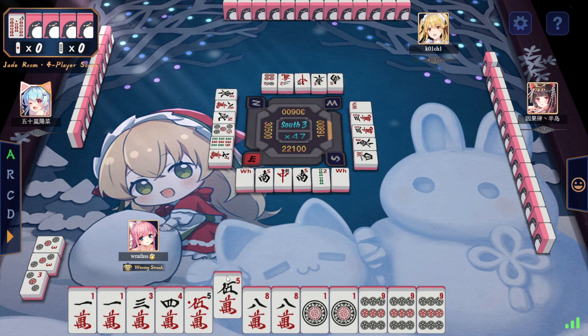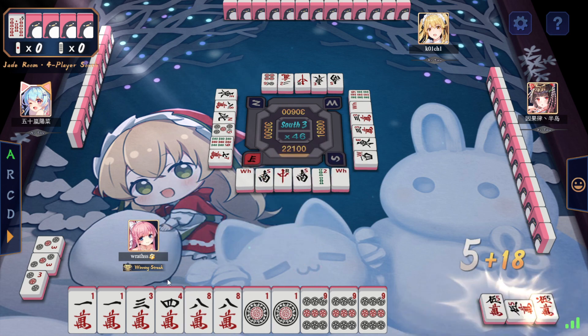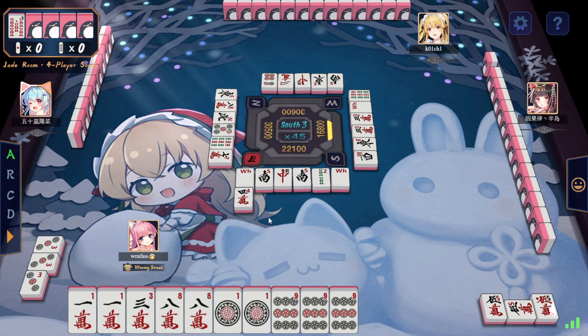Drawing a 5, obviously. Drawing a 4 - that's Chiitoitsu. I could pawn that - that's what I should do. Yeah, I'll do it. I think this is fine. Like this 1-pin, 1-mon is pretty good. Yeah, I took the hardest pair out of the equation.